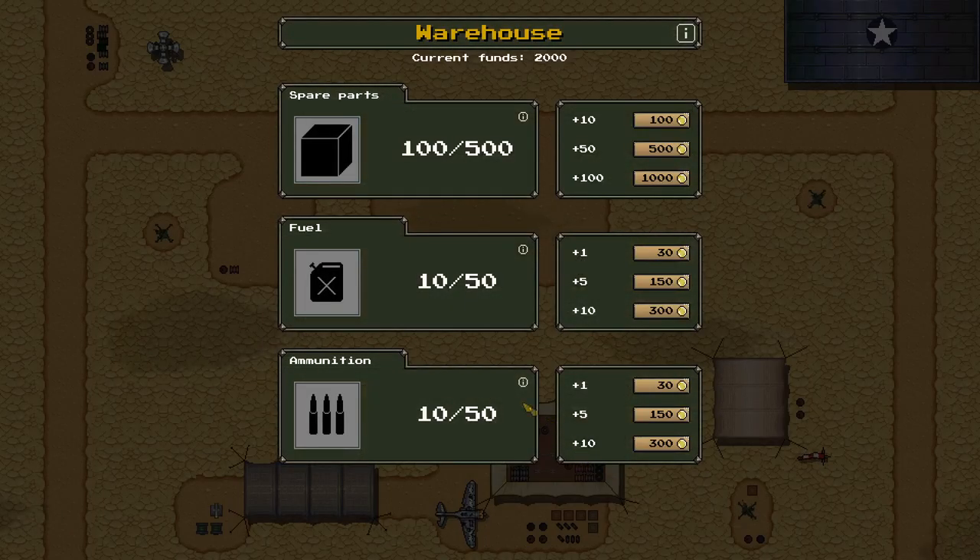The next tent is the warehouse — this is where you buy things. Currently our airfield has 100 spare parts, 10 fuel, and 10 ammunition. You need spare parts to do repairs or build new replacement items like new engines, wings, and radiators — the kind of items your aircraft need to operate properly. Your airfield technicians will do the work, but you have to replenish your stock of spare parts periodically. The cost for more items is shown on the right, while the quantity for that price is on the left.